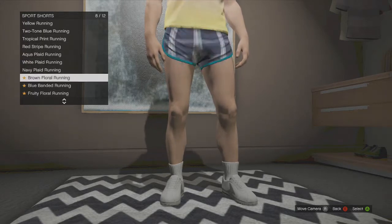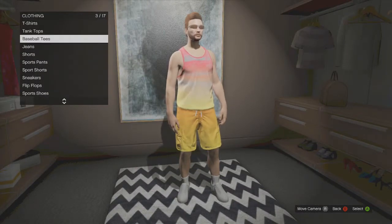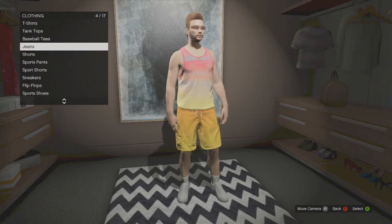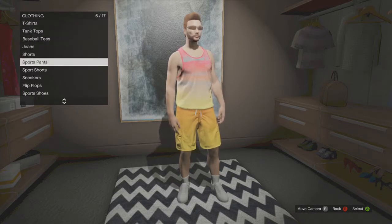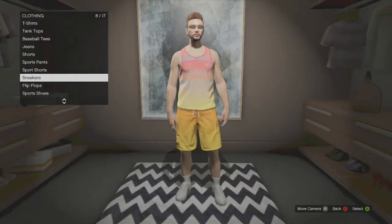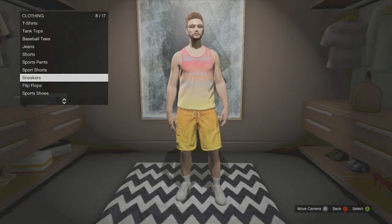Basically all the clothes-related stuff coming with the beach pack are the tank tops, the shorts, the short pants, and the flip-flops. So that's it guys, hope you enjoyed my GTA 5 Beach Bum Pack clothes video. Like this video if you enjoyed it and if it helped.